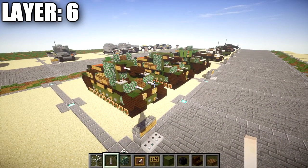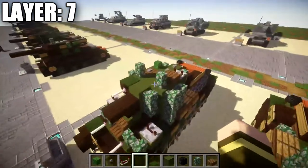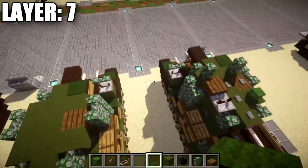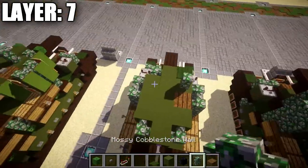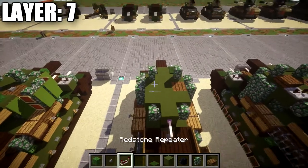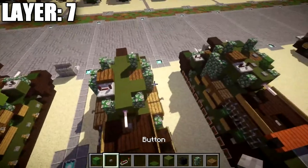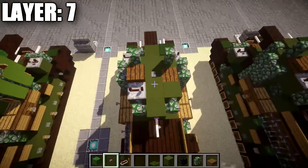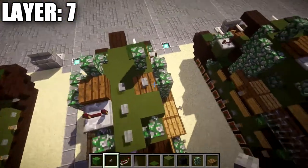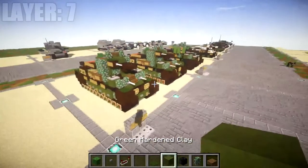Moving on to our last layer, layer seven, we're just putting the top details on the turret to finish the build. Place a green carpet on top of the dark oak wood stair. Then mossy cobblestone walls on top of the two green stained clay blocks, with mossy cobblestone walls on both ends of the first row. Going back from the mossy cobblestone wall on the left side, place a spruce wood slab followed by a redstone repeater flicked out to the side. In the middle place three stone buttons going back. On the right side, place a stone button on top of the spruce wood plank and a zombie head on top of the green stained clay block. That's it for the T-28.